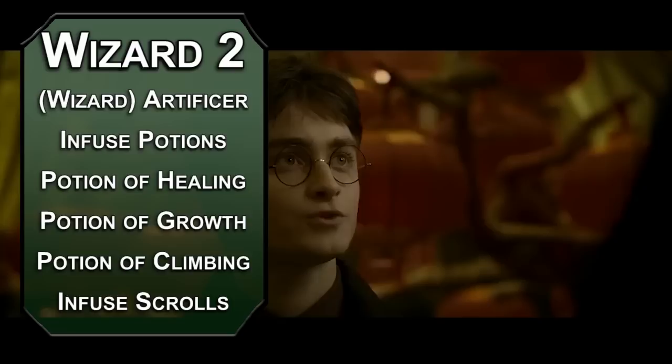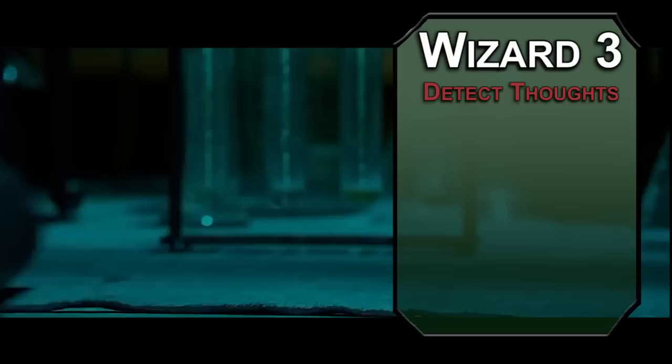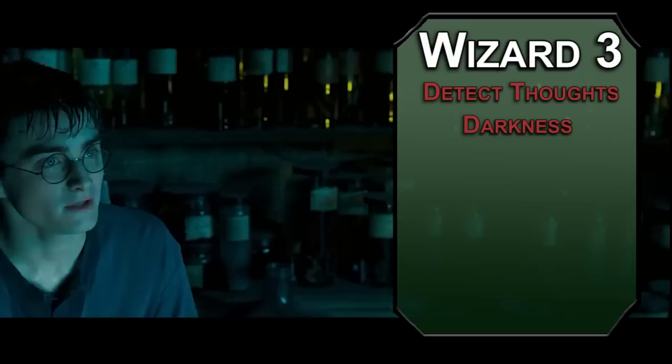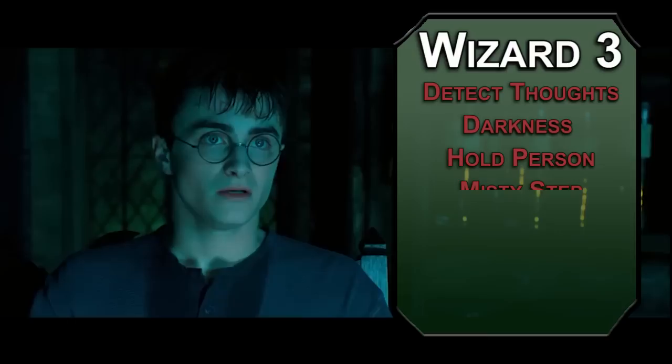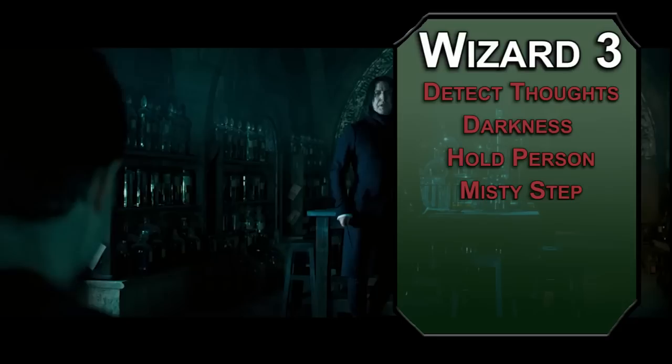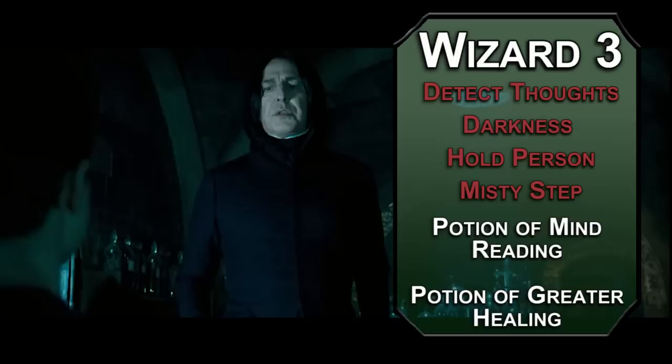At third level wizards can cast second level spells, so check out Detect Thoughts — it lets you read surface level thoughts for up to a minute, and you can probe deeper if the creature fails a Wisdom save. They can also use an action to make an Intelligence check against you to end your mind reading early. There's also Darkness, which creates magical darkness within a 15-foot sphere for up to 10 minutes. Hold Person paralyzes a target that fails their Wisdom save for one minute if you can keep concentration. Misty Step lets you teleport up to 60 feet away as a bonus action. Keep in mind you have a total of six prepared spells at this point. You can also use those second level slots to infuse new potions: a Potion of Mind Reading lets the user cast Detect Thoughts, and a Potion of Greater Healing heals 4d4+2 HP, but you can still maximize that with your Alchemist feat.